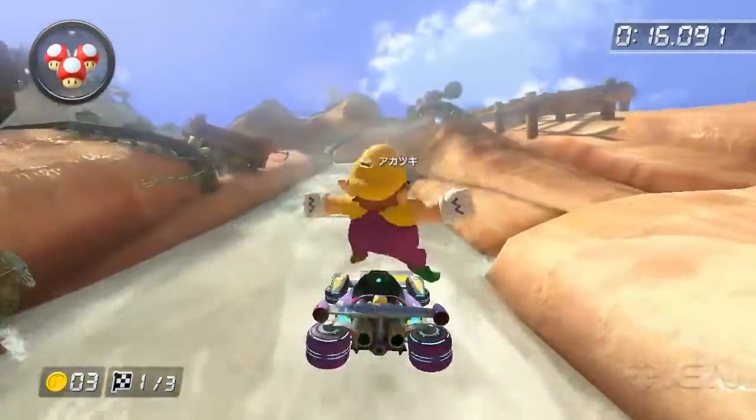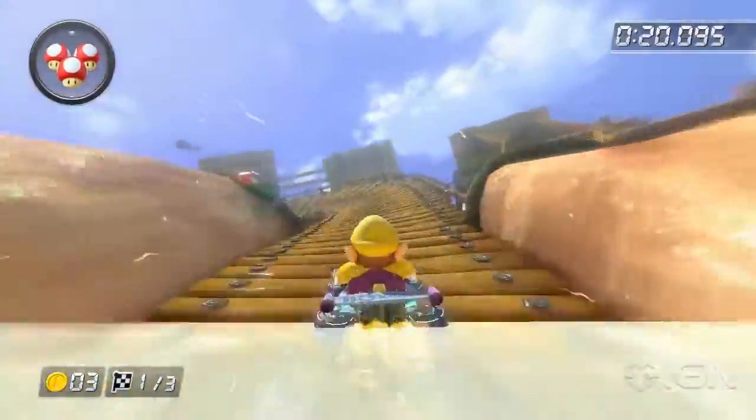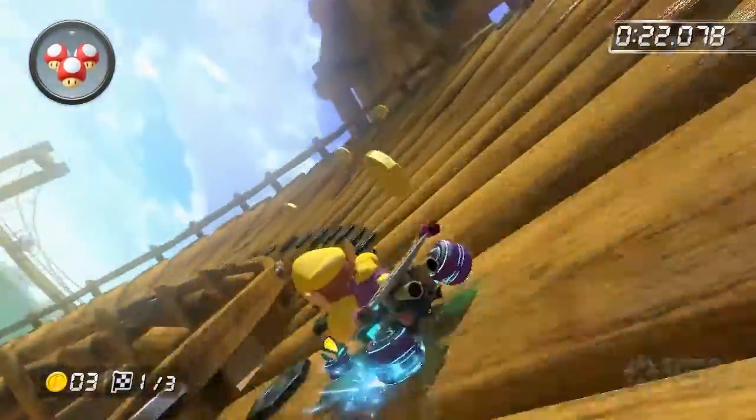As you speed up the waterfall, fire hop to maximize your speed. Drift around the top of the waterfall, then make your way over to the gliding section.